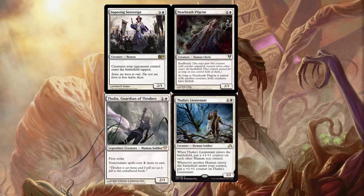Thalia's Lieutenant is a complete star in this deck. It is one of the cards that makes this deck actually work together. If you don't know what it is, it's 2 mana for a 1/1 human soldier. When it enters the battlefield, put a +1/+1 counter on each other human you control, and whenever another human enters the battlefield under your control, put a +1/+1 counter on Thalia's Lieutenant. This is actually insane — it's basically a lord, but the counters stay even after the Lieutenant dies. It is a very, very good card in this deck.